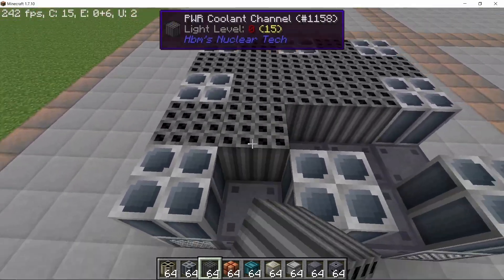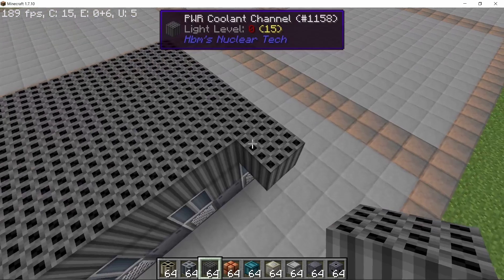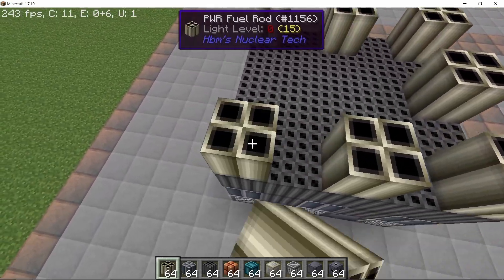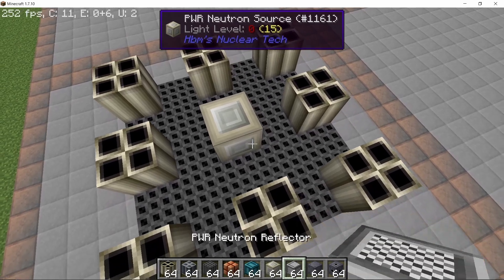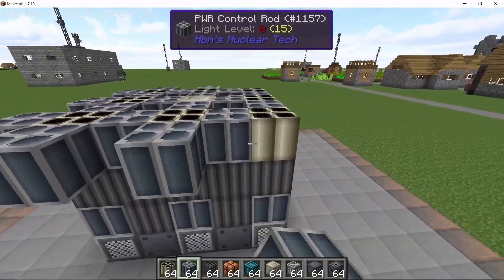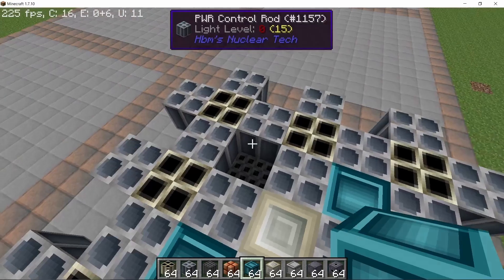We're going to make one additional layer of coolant channel on the top — this is kind of overkill but our reactor will perform well. Now on the top you can start placing down the fuel rods, eight in total, and in the middle place down a neutron source as it's required to form the reactor. Place control rods surrounding the fuel rods and also on the outside, and once that's done in the four middle gaps we can place down our heatsinks, which will increase the heat capacity by two million thermal units.